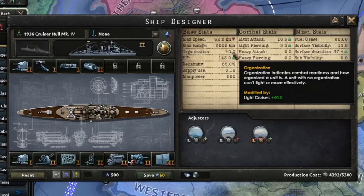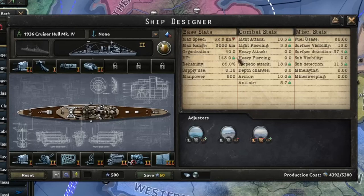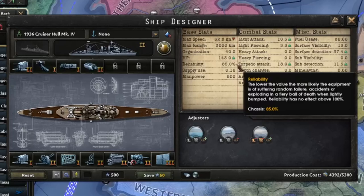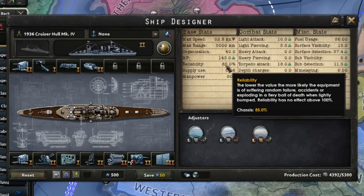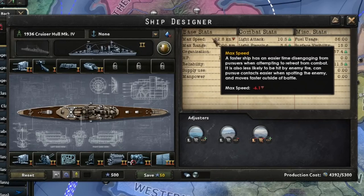HP is how much damage your ship can take before it's destroyed, so obviously high HP ships last longer in battle. Reliability works pretty much the same as it does with tanks - it's how likely your ship is to be damaged while exercising or moving, or how likely it is to be sunk once engaged in battle. In terms of these stats, speed is probably the most important along with organization and HP, so really keep an eye on those.